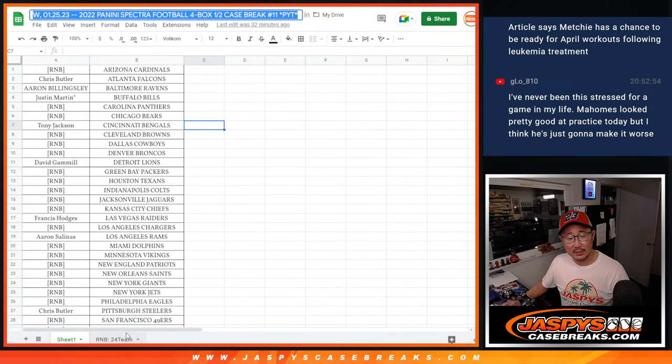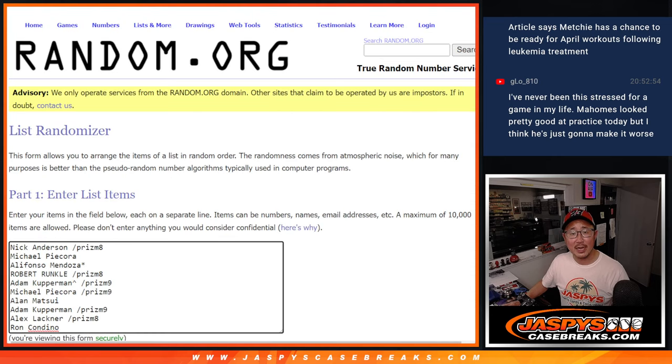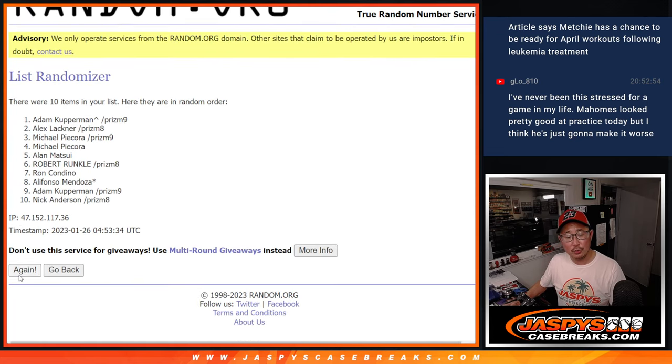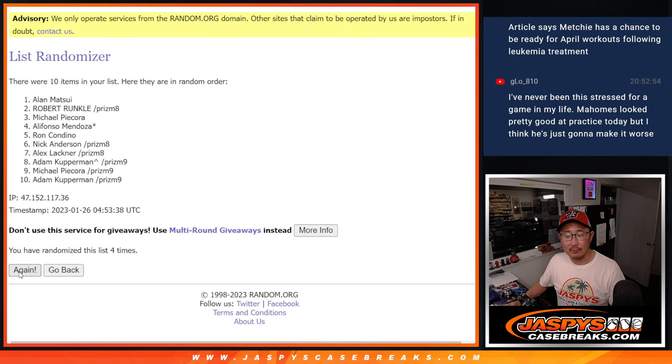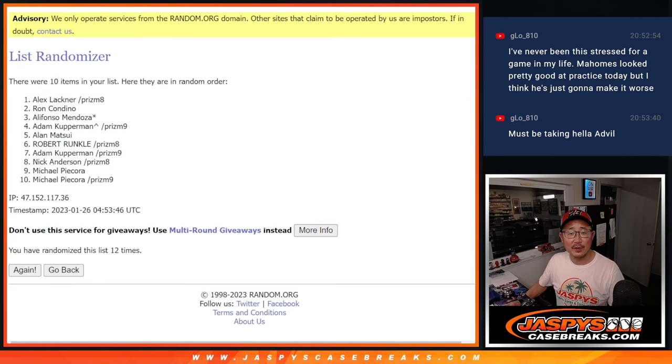Let's flip back to the list, back to the number block list, let's gather all the names. New dice, new list — name on top after 12, we'll get those extra cards. Alex, with the spot you won after 12, you're going to get a few extra base cards and rookie cards going your way. G-Lo, Gabe is nervous — never been this stressed for a game in your life. Mahomes looked good at practice, but you think he's going to make it worse.